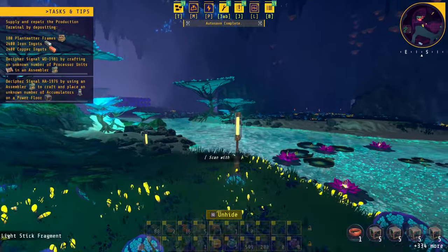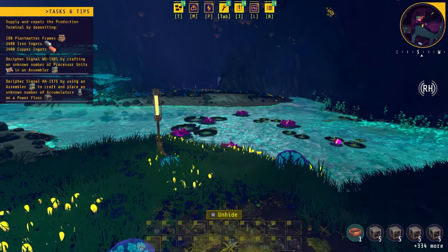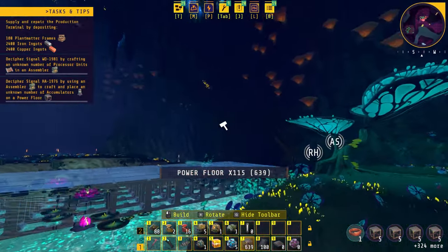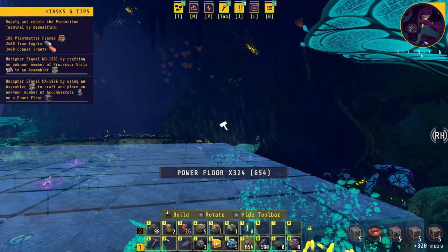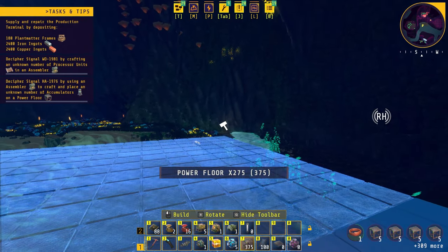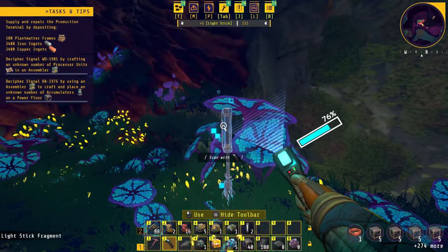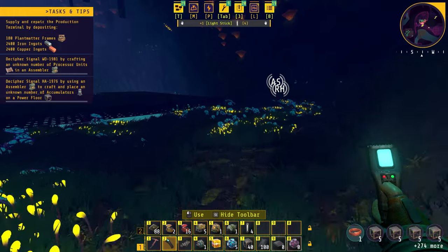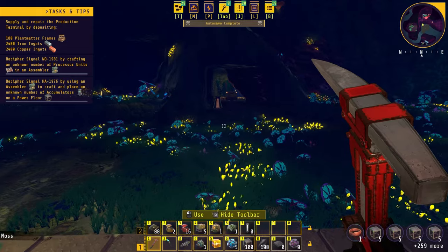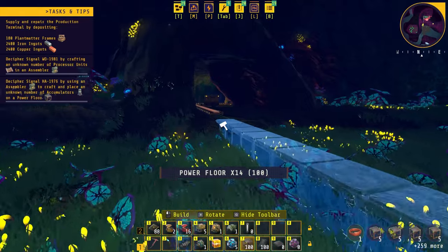Now that we have our iron and copper setups done, it's time to set up our first production floor. To do that we will add a power floor that spans across the entire river from one side to the next. We'll grab all the lights and move them onto the platform so we can see better. The first thing we want to do is bring in the copper line onto this platform.